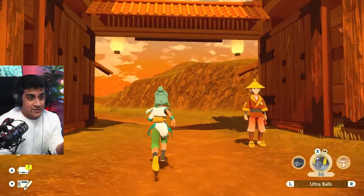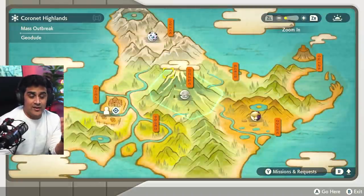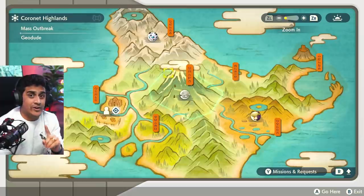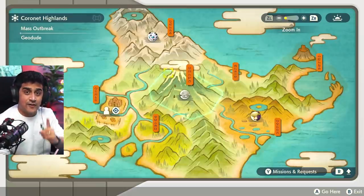From Jubilife Village, you simply just go into your map and you see all your Mass Outbreaks. You pick the one that you want, but the most important thing we're going to be going over is exactly how do you get your Shiny Alpha Pokemon.